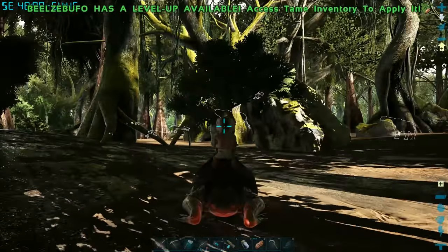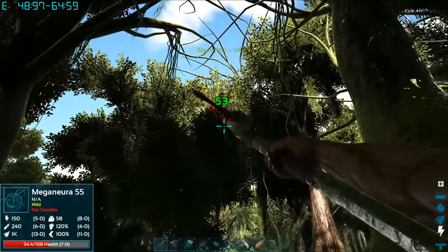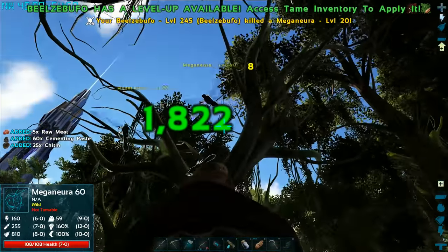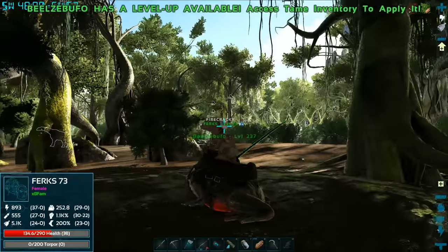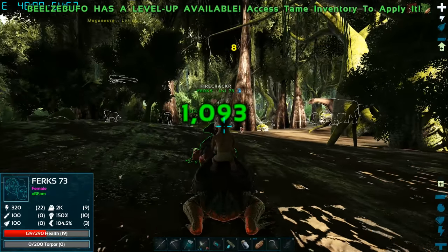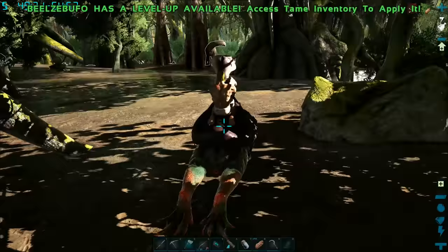Hello bugs — die suckers! Can I not hit these? Got one. Freaking bugs. Yeah, you can't hit while jumping. Killed some bugs — I've got 520 cementing paste. Nice, I got 1,800. It's not a competition... it's not.